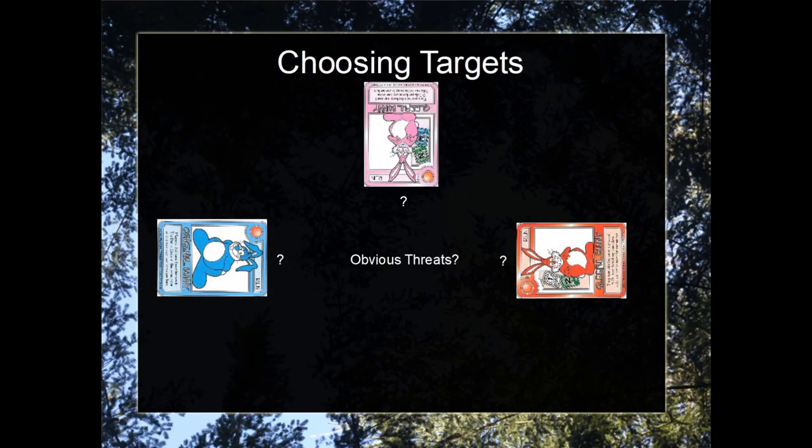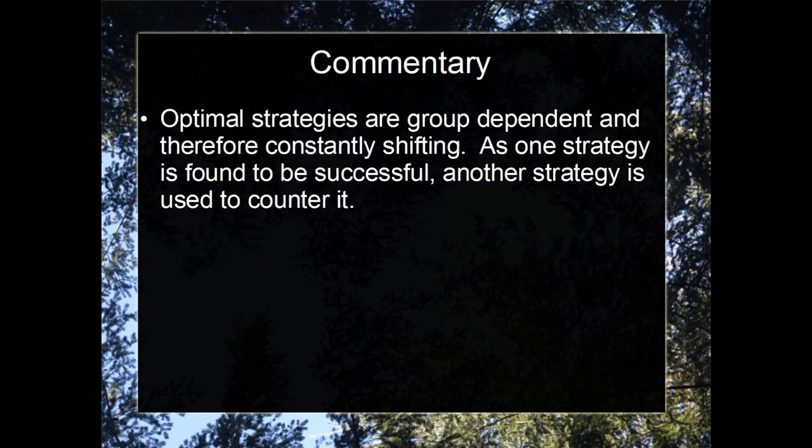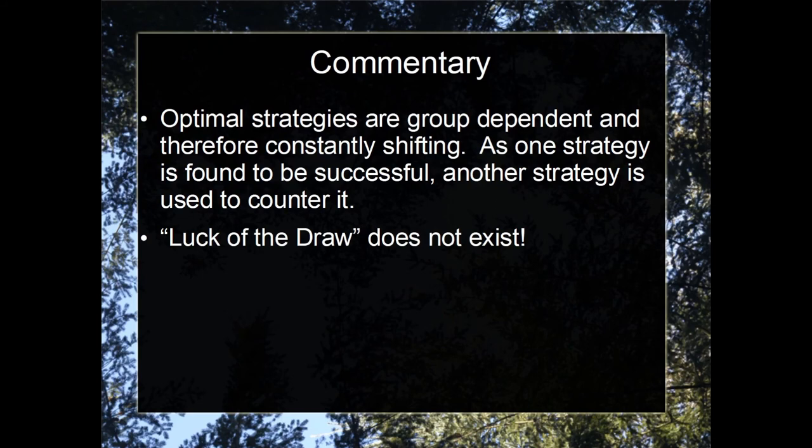So when choosing targets, the question is: are there really obvious threats? Optimal strategies are group dependent, and therefore constantly shifting. As one strategy is found to be successful, another strategy will be used to counter it. Because the strategies are so diverse, and all cards objectively have zero worth besides social interaction influences, luck of the draw, therefore, does not exist.